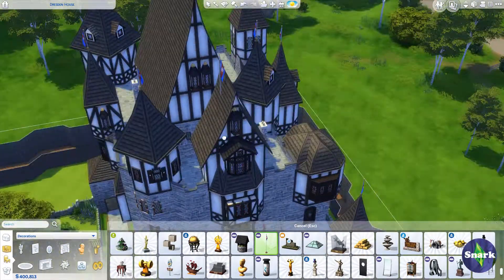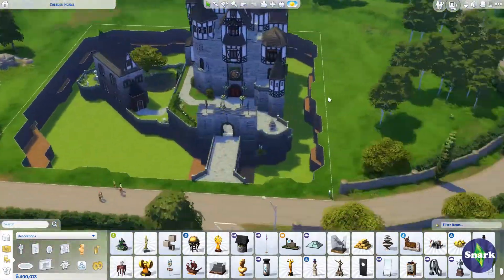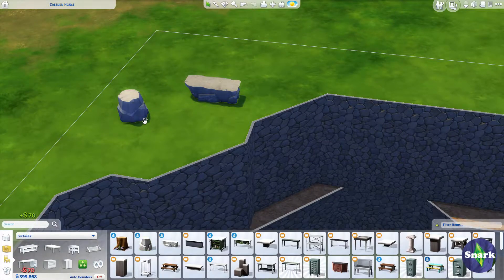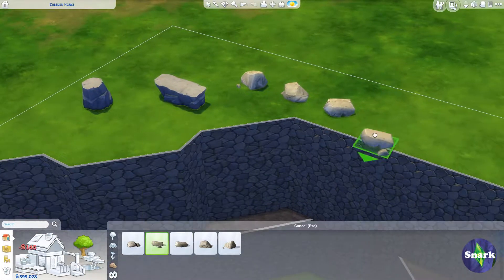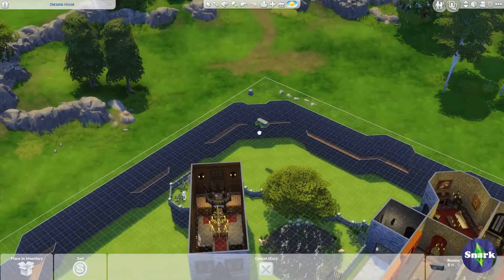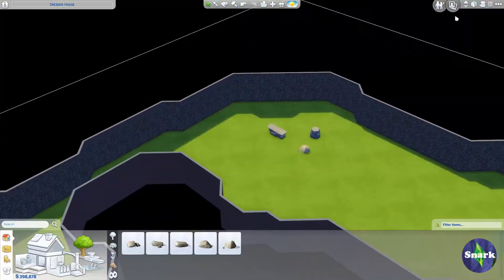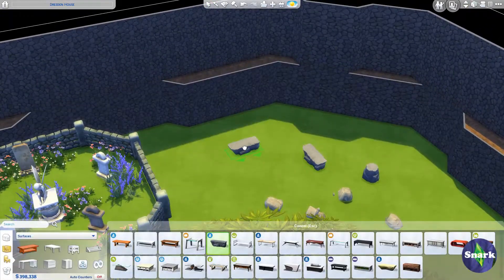Here I'm dressing up the roof a little bit. I love these flags from the Get Together expansion pack — and that's another one: if you don't have the Get Together expansion pack, you're going to have a hard time with this build. And the coffee table and seat from the Outdoor Retreat stuff pack — I use those over and over again. So if you don't have that pack, you need to get it before you can download this build. I'm not the only one who does this — I've seen a bunch of other Simmers do it too.